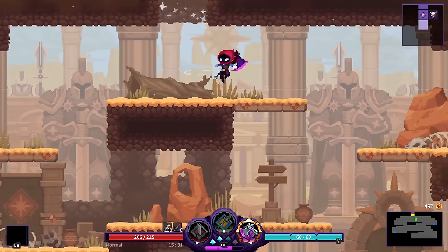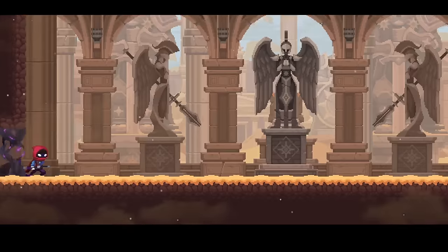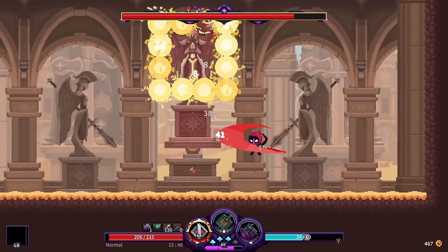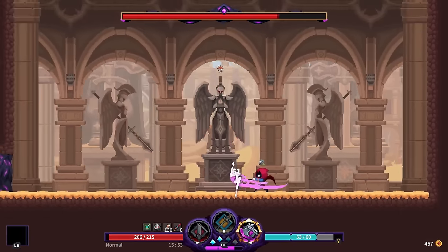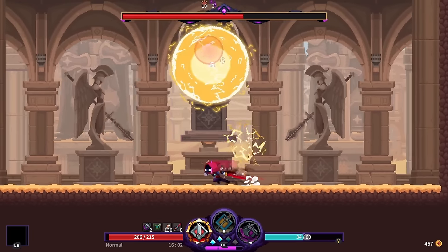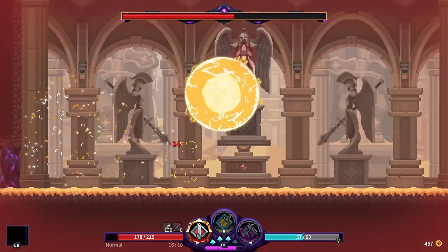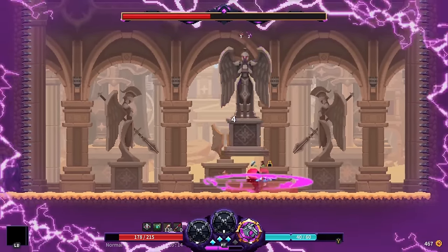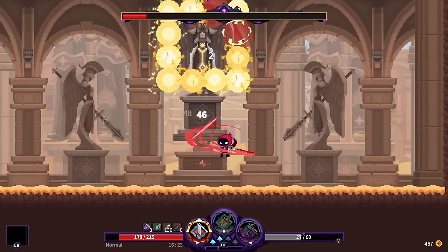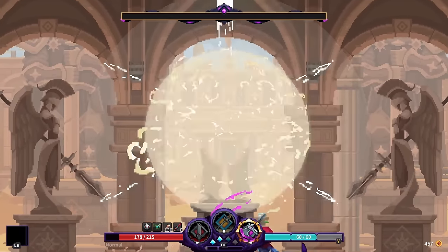We're at 130 bone fragments toward the Wondrous Bone. Second boss time — Statue of the Sun. The fight begins — dodging attacks, using cooldowns. I notice you can actually attack certain boss elements. Surprise phase two — the Awakened version. I already knew about this phase from my first run, but I don't know what comes next.